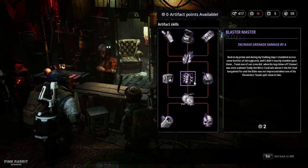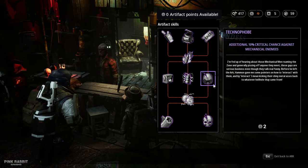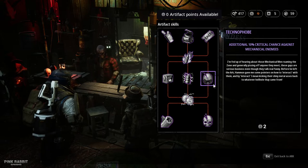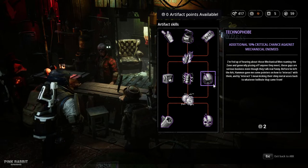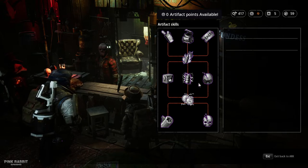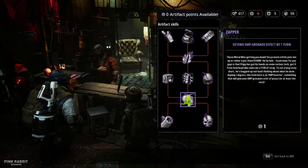The remaining two skills on this tier are Blaster Master, which increases grenade damage by four — pretty handy but we won't take it for now — and Techno Foe, which gives an additional 10% critical chance against mechanical enemies. Early to mid game you won't really encounter a lot of mechanical enemies, and there are other ways to handle them, so I don't recommend taking it right now.